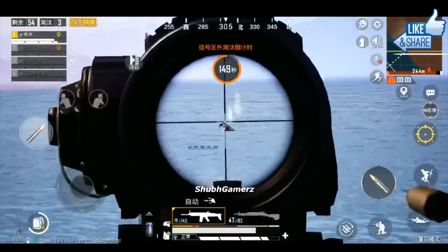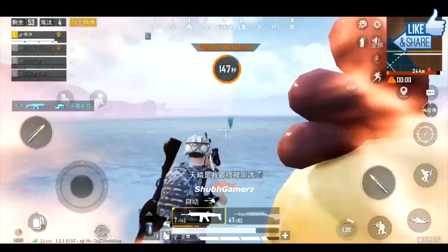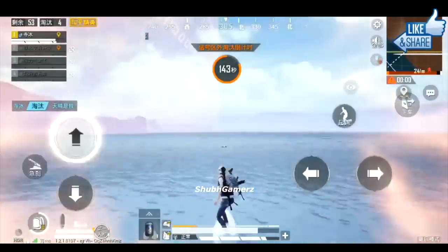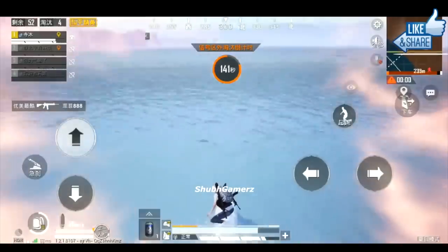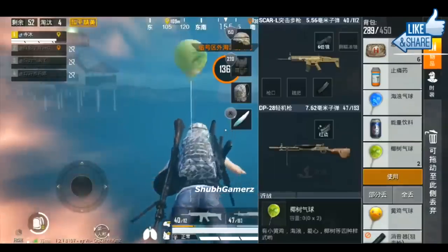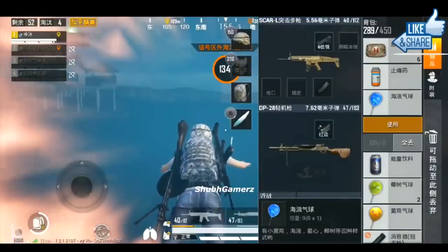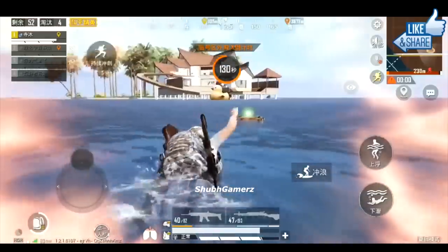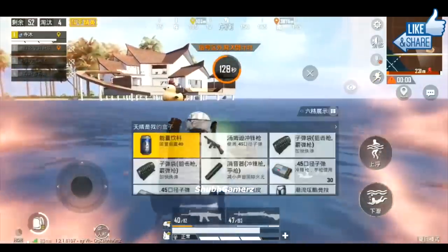You guys are basically flying. I never thought I would see the day where PUBG Mobile actually added an option where you could fly — especially knowing how PUBG Mobile is with all the hackers. But basically you can fly, and then once you're in the air you can land on the house, because there's actually a house in the spawn island.